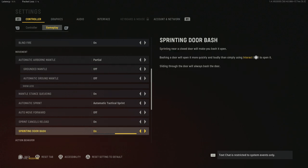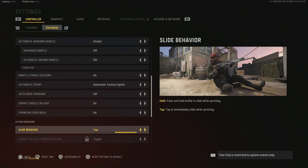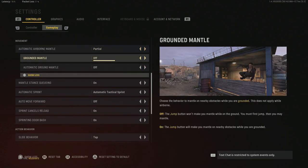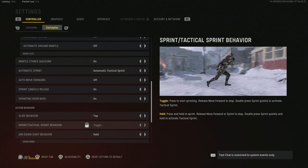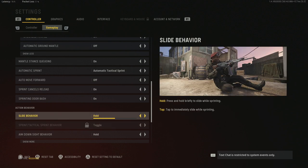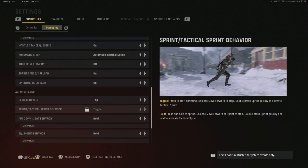Sprinting door bash is on. I'm not a fan of all the doors and wood in the game, but I do like the ability to run through them if I'm sprinting to get away from something. When it comes to slide behavior, I have it set to tap — paired with the automatic airborne mantle settings we talked about, you will be able to slide cancel very easily. Sprint tactical behavior is on but that's locked based on my other settings.